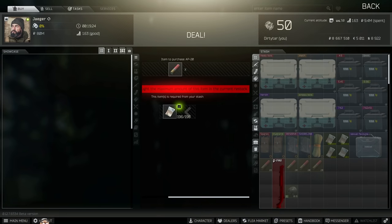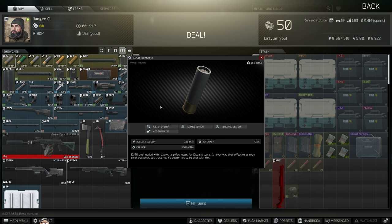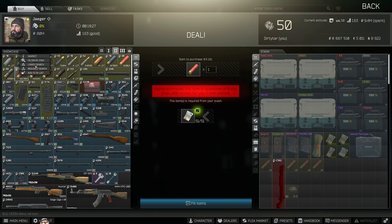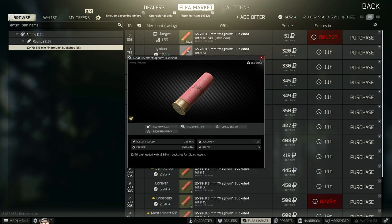Looking at other options, at level three Jaeger we have Flechette. Flechette shoots darts and is actually pretty devastating up against armor. At level two Jaeger, we have another option in Magnum Buckshot, which is a little cheaper. But as I was saying, that spread can be quite bad at certain ranges. When running Magnum Buckshot, I would also consider CQB — trying to be up close and personal. It doesn't really give you the option to engage someone from 50 meters plus with any sort of accuracy.